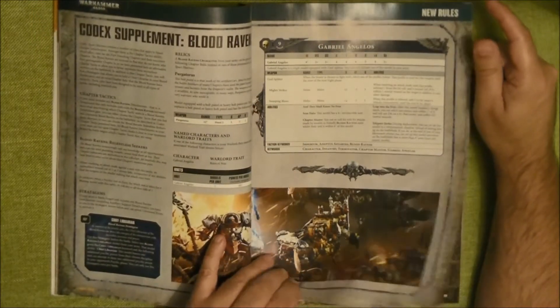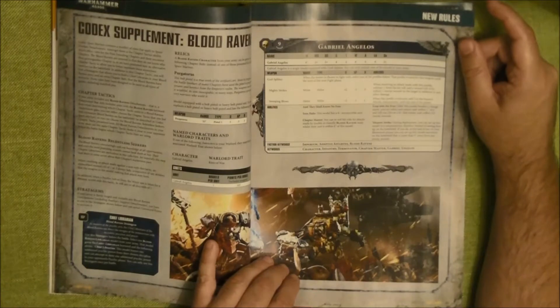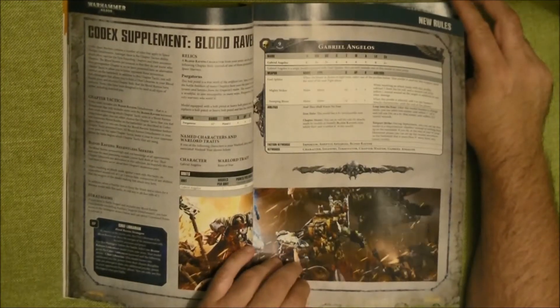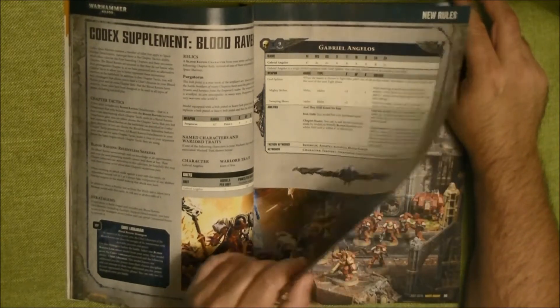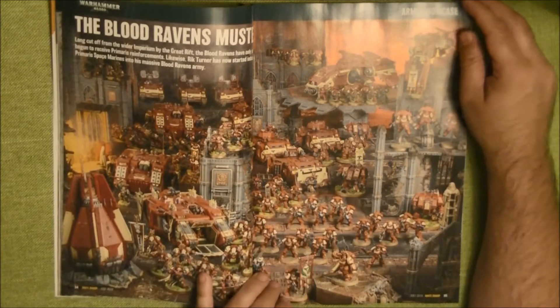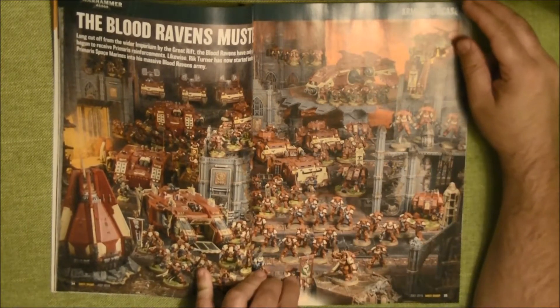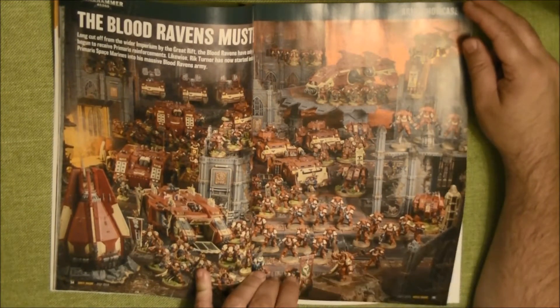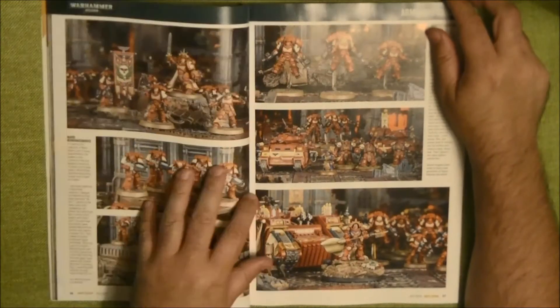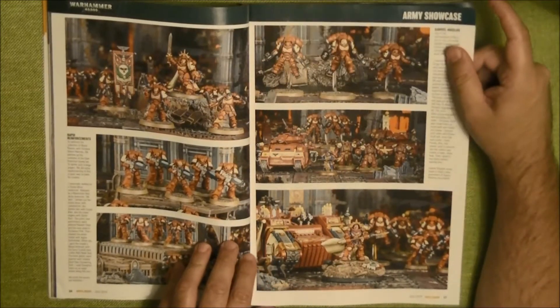I would say it's like any other chapter that comes in the Space Marines book — except the Ultramarines that maybe have more information — but it's almost at the same level as the Salamanders or any chapter written in this book. Here we have a very nicely painted army. The colors, I have to say, are very striking. I like a lot this bone color combined with red — it's a very nice color combination.